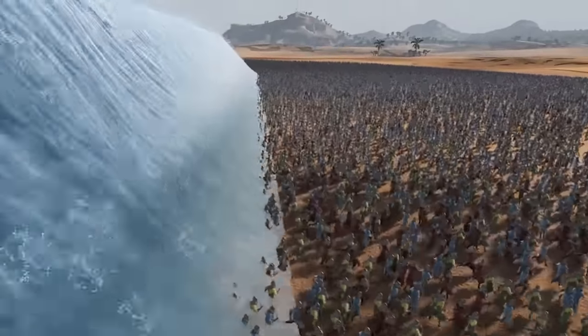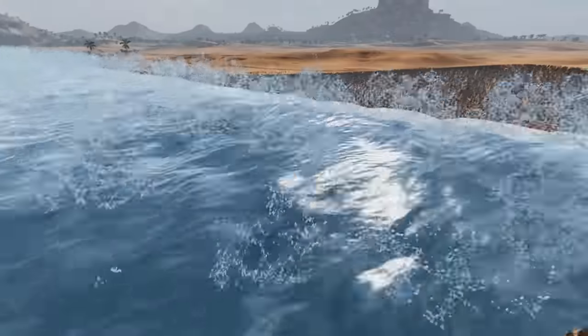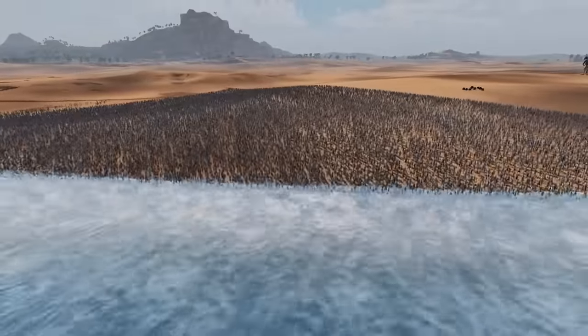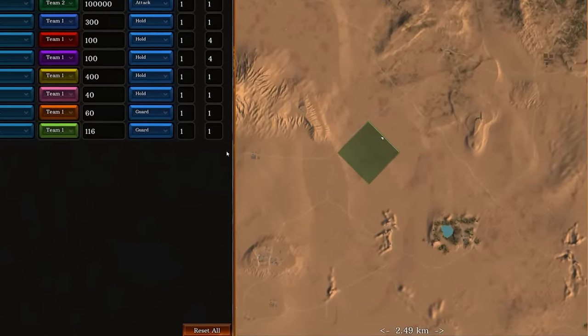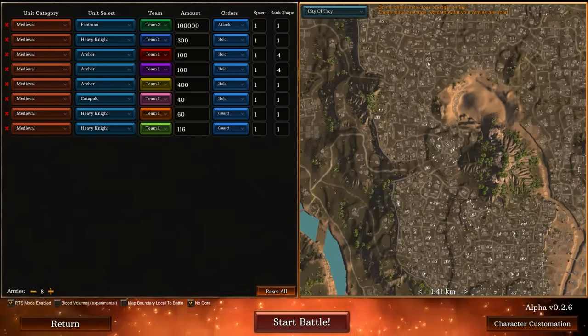Ultimate Epic Battle Simulator 2 but with tsunamis. This is incredible. So yes, Ultimate Epic Battle Simulator 2 has added tsunamis and we need to figure out where we can hide to survive it.